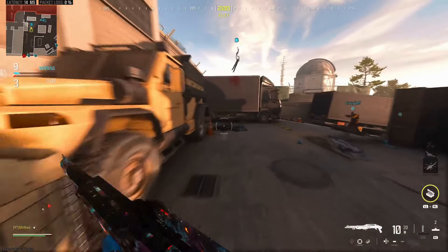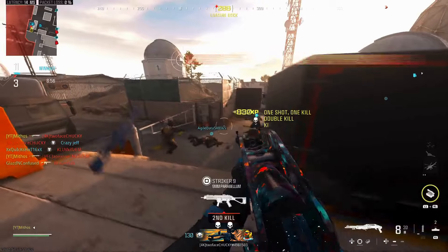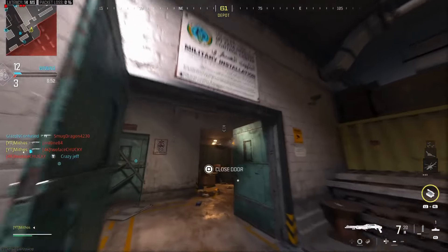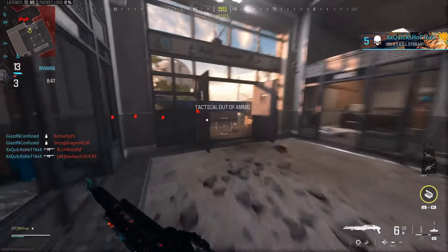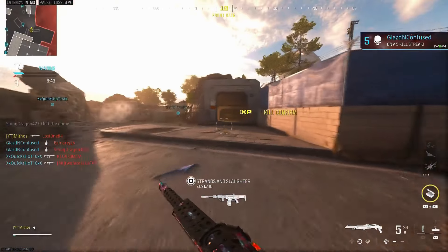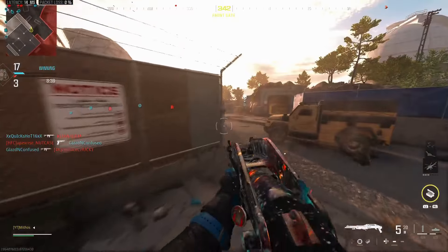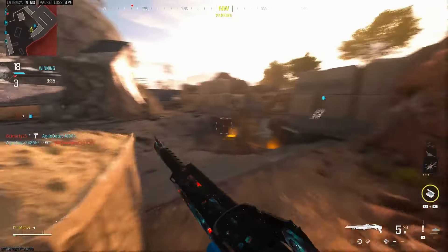I gotta find somebody. One shot right there, another one shot. This is actually fine — this actually might be broken. I'm using the restock option to see how many kills I can get with this. That's a two-shot right there, let me just push this guy, he's healing right now. This is actually pretty viable. I imagine in Shipment this is probably broken.